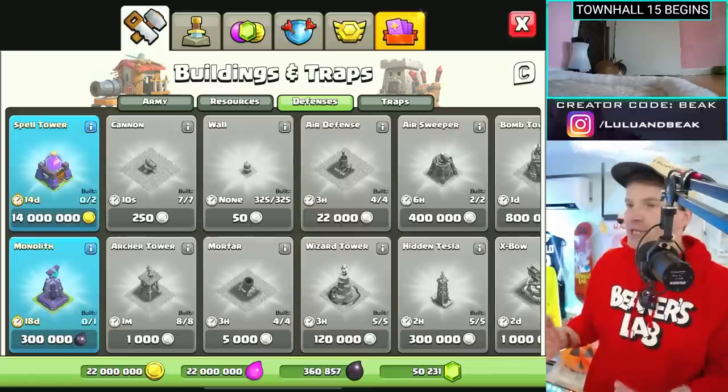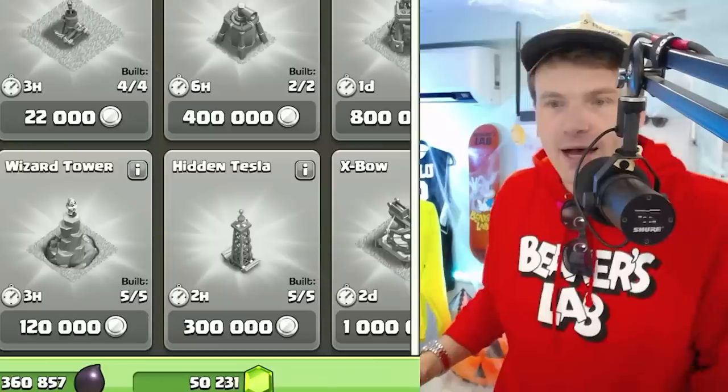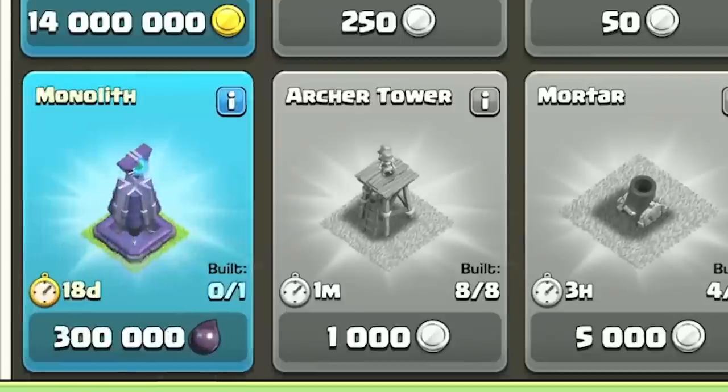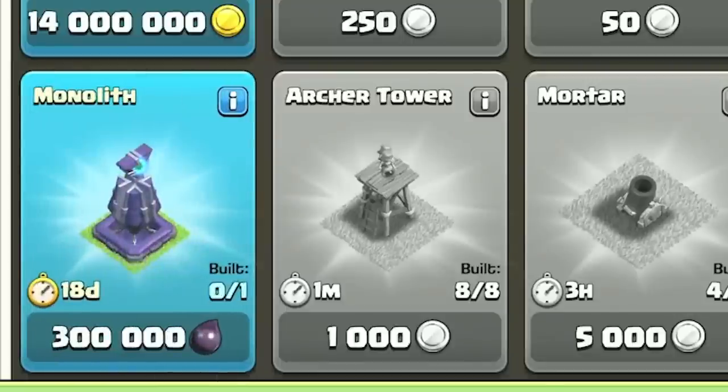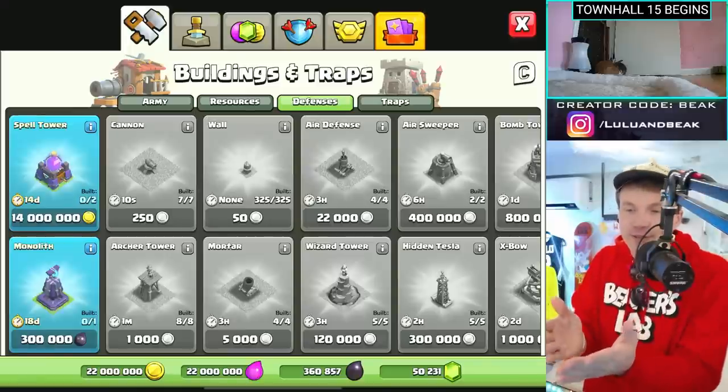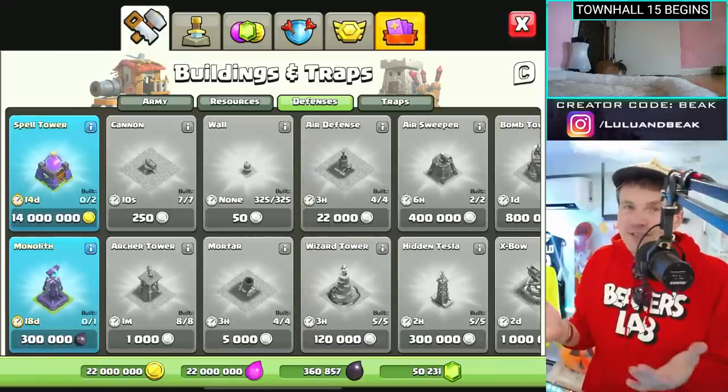I absolutely love how the monolith is a dark elixir building. When they told us this when we were in Finland a week and a half ago, I was shocked. I love it — the builder's first experiment in using dark elixir for a building. This thing is like an inferno tower but even stronger, if that's possible. And the spell towers drop defensive spells.